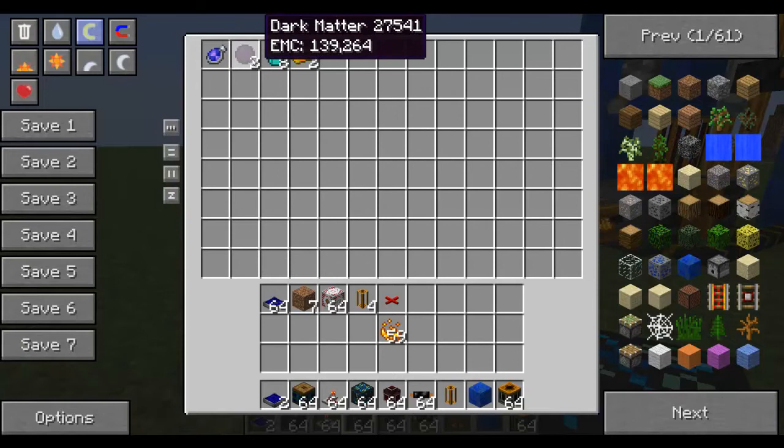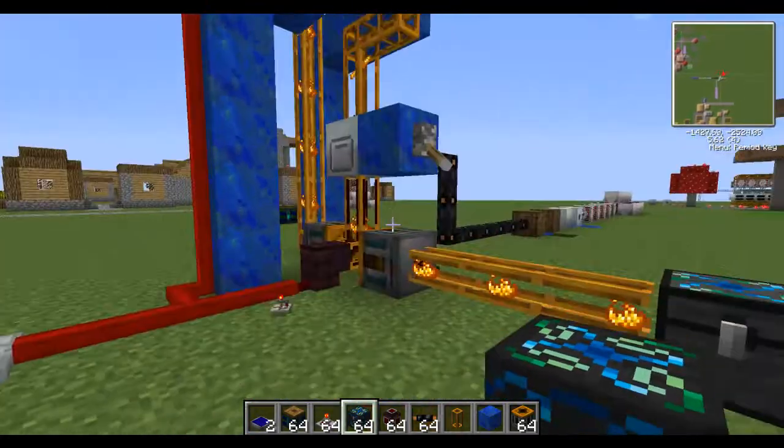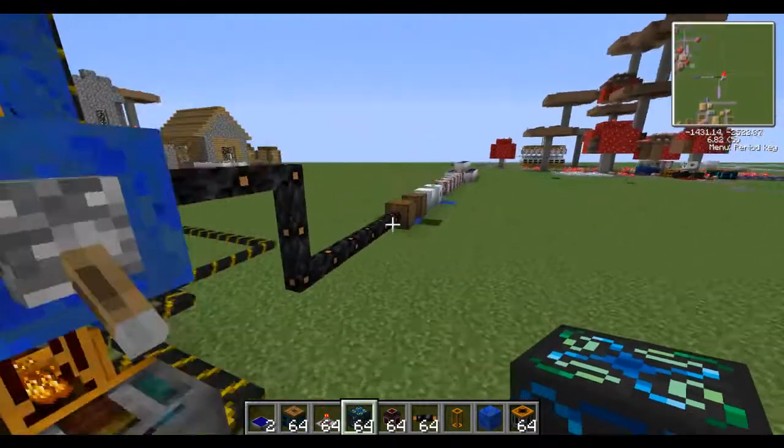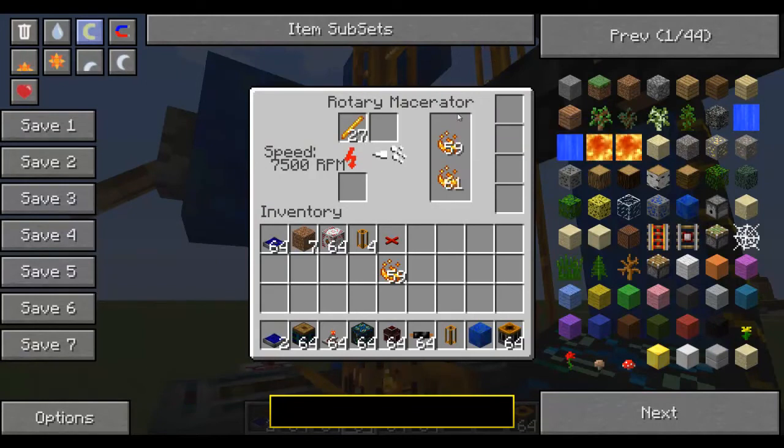Right now it's making diamonds, gold, dark matter, and once we get to three and a half dark matter we're going to get a red matter. Red matter is the best thing in the game. So I guess it's now time to show you how this thing works. Here in the rotary macerator it's taking these things in — yes, it backs up a bit, but it's fixable.